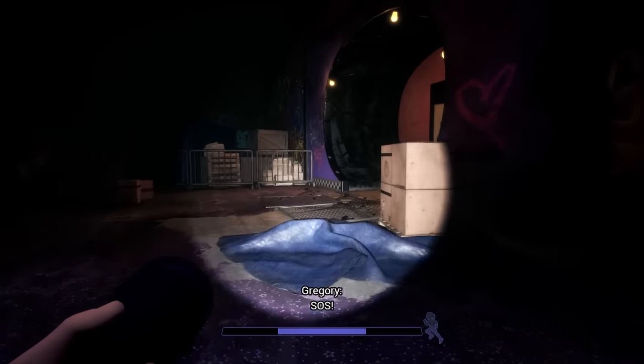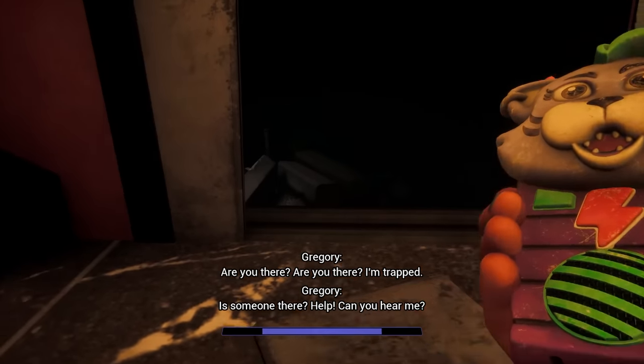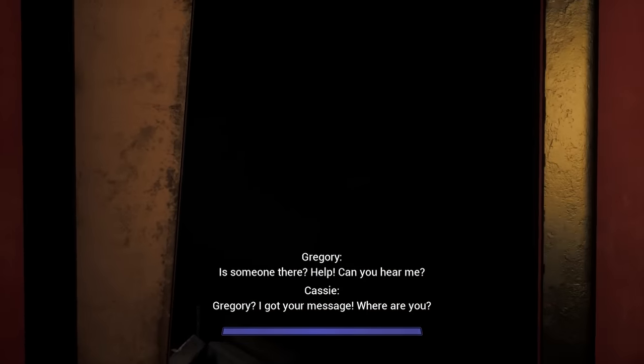Cassie discovers a walkie-talkie which Gregory uses to contact her, and explains he is trapped in a sinkhole at the bottom of the building and needs her help to escape.